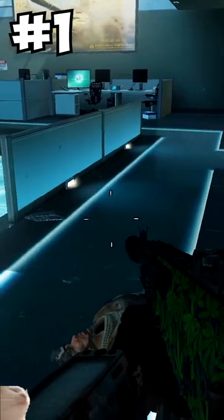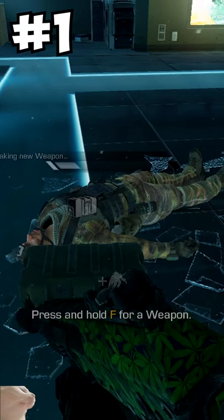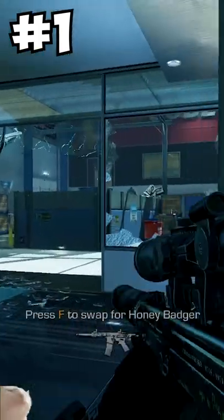At number 1 is the Ammo Crate. You remember that shitty feeling when you called in a care package back in the day and it was just ammo? Well this streak is exactly that. So instead of using Scavenger to get ammo, you choose Crippling Depression.